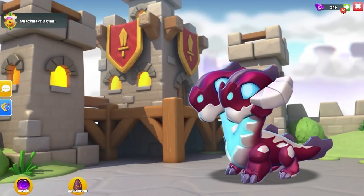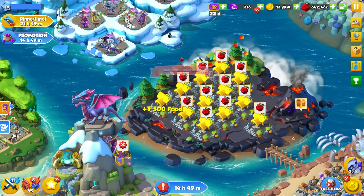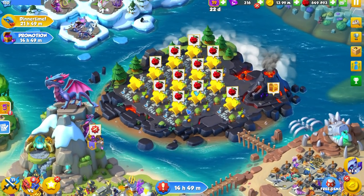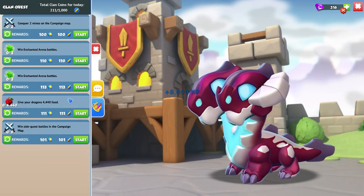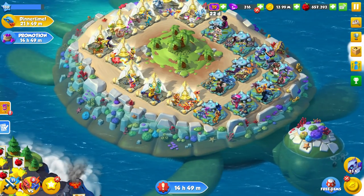The game always likes to do that - where it's like, okay you've got one last attempt, oh wait no you don't, because you have like a one hour breeding time. That's fine. Let's collect some more food for more clan quest points. I love simple ones like that - give your dragons 4,400 food. I can do that.